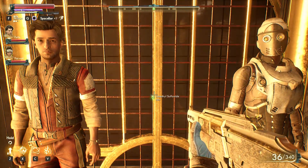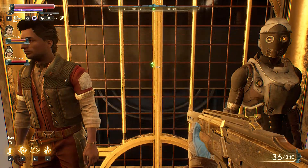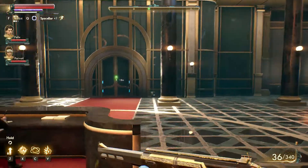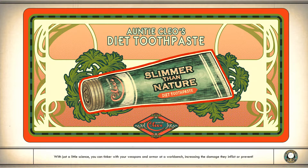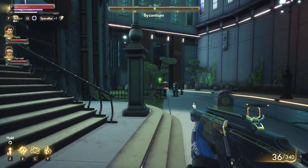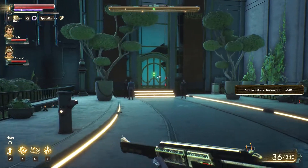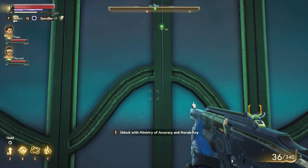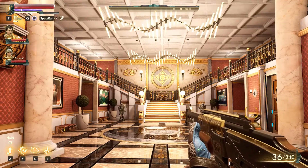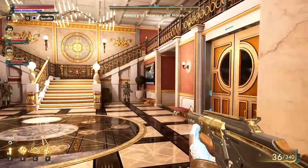We've got to go meet someone else. That was surprisingly easy to get in there - I thought it'd be a lot harder to get up to the office with a lot of sneaking around, but there wasn't, which is good. Now we know what we've got to get - the zantium. We got a card now for the Ministry of Accuracy and Morale. Getting into an armory would be good - get some high-powered weapons. The guys on the ship could do with stocking up as well, I haven't paid much attention to them.